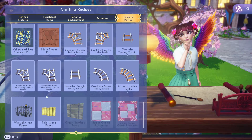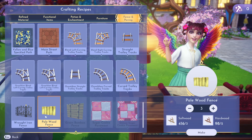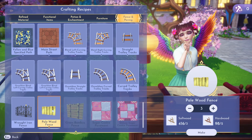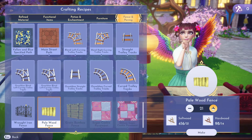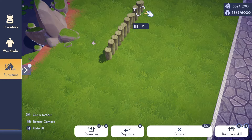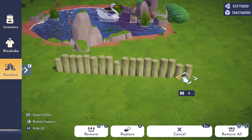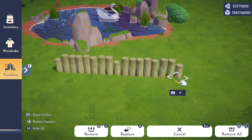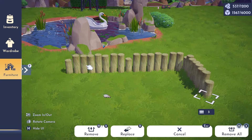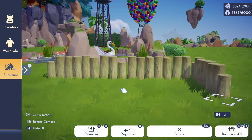We also got a couple of new fence types in this update. The wrought iron fence we'll talk about more in a bit, but let's take a look at this pale wood fence. It only requires soft wood and hard wood and I think that's great — we need more simple fences that don't take a lot of hard to find materials. It looks like the joint pieces are a little bit shorter than the rest of the fence. I'm not sure how I feel about that — maybe I'd like it better if it was just straight across.